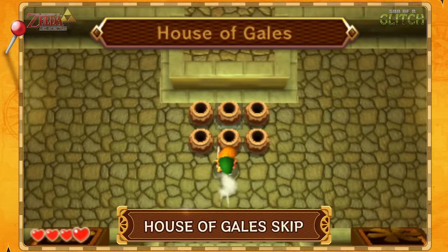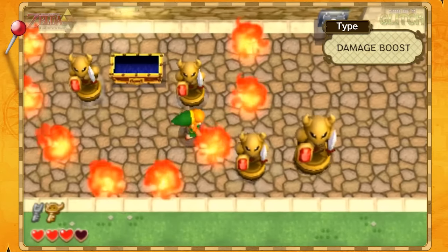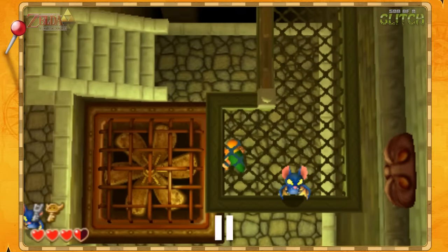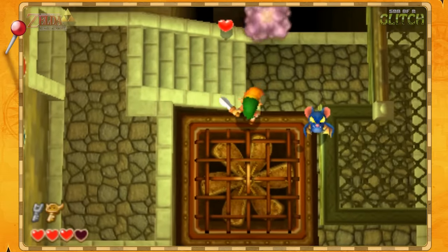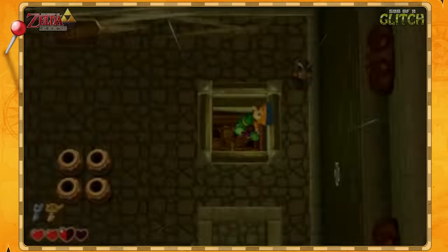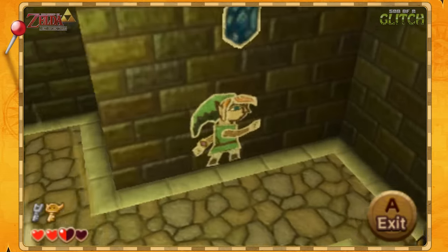A really simple skip can be pulled off in the House of Gales, which uses damage boosting in a similar way to the skip in the Tower of Hera. All that's required is a keese perched on a platform above Link. With the tornado rod equipped, stand underneath the platform in the center and use it, which will make the keese perch in the perfect spot at the corner. Now stand slightly to the left just underneath the keese and use the tornado rod again — this will boost Link up to the third floor and skips the rest of the dungeon.